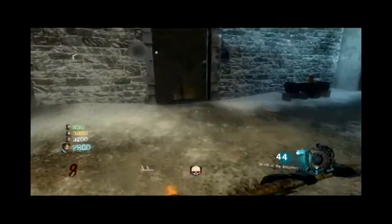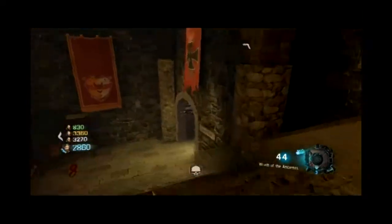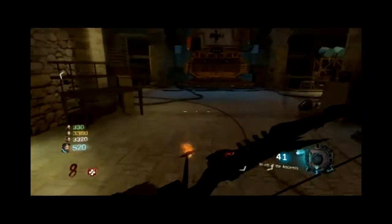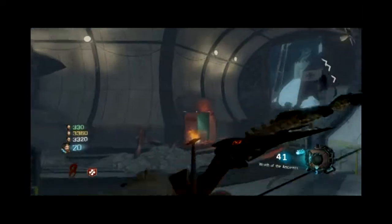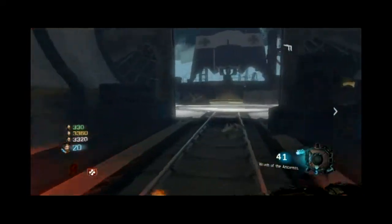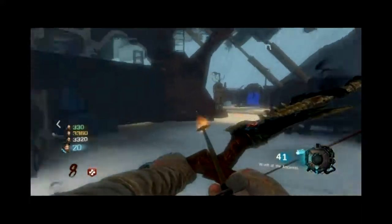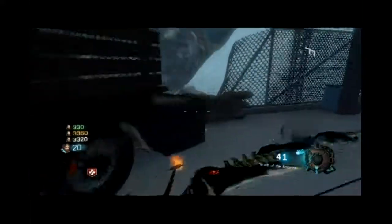I did forget to grab one skull — I get that a lot. The last skull I usually grab when I go into this room, but if you go right there, there's a sink and there's a skull in that sink right next to the window. I forgot to grab it at that time, but I do get it as the last skull right after I teleport back. The other skull out here is in the back of this truck — it's right there.